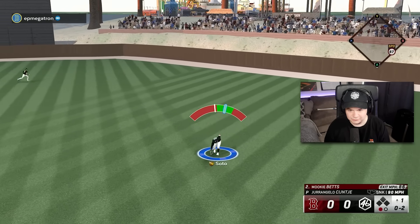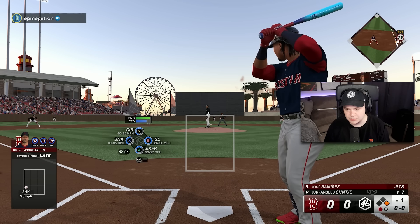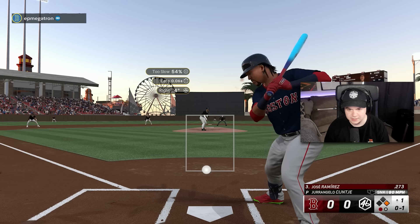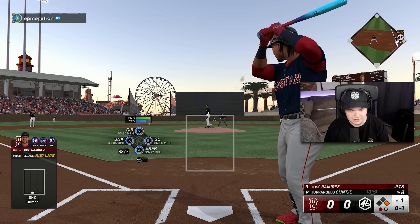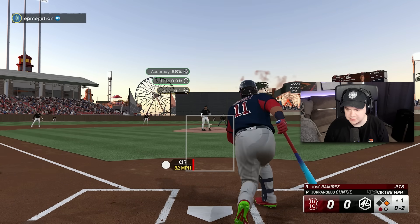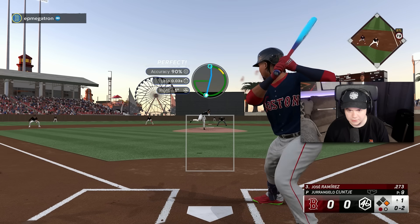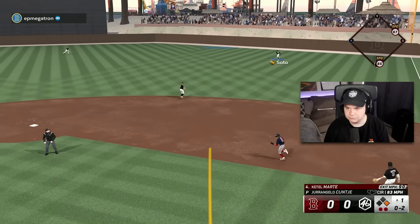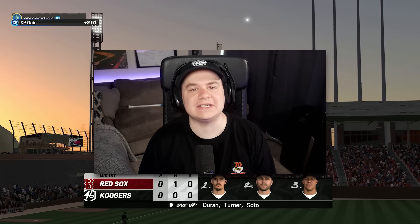He's staying as a righty for Jose Ramirez. Maybe it's based on the attributes of the hitter — like whether he's better against righties or lefties. Slider underneath — strikeout number two. Staying as a righty for Ketel Marte as well. Three up, three down, and now we get to go hit.